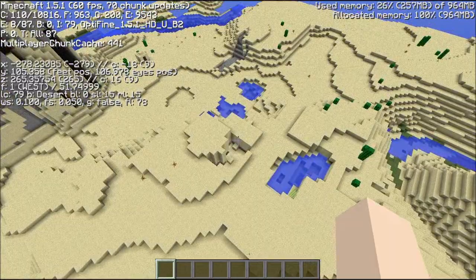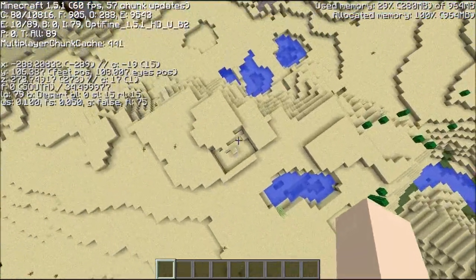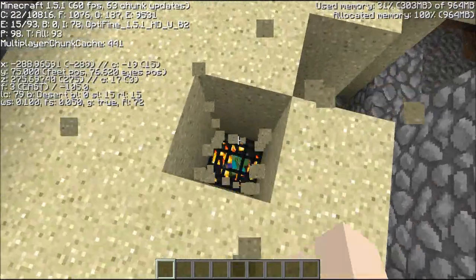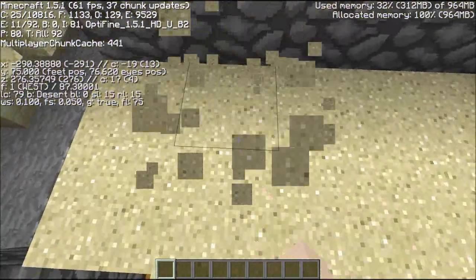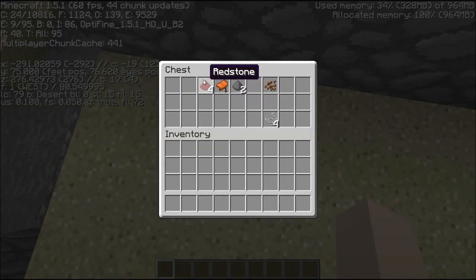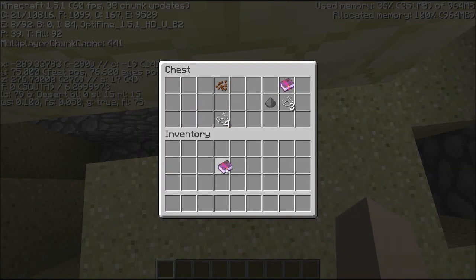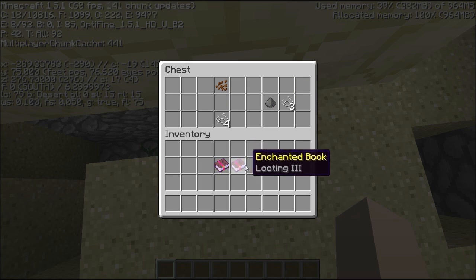And here we are at the first dungeon of the first seed. We come down here, we have a zombie spawner and we have two chests. One chest with the regular stuff, and one chest which has Fire Aspect 1 and Looting 3. That's the first one.